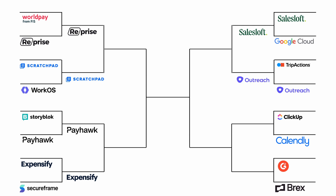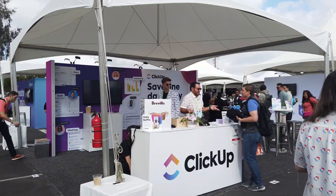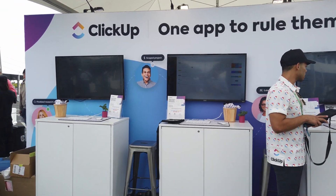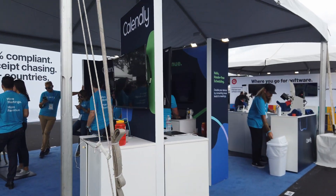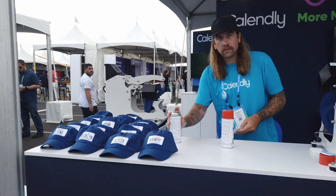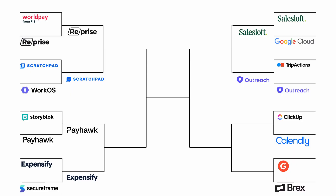Next up, ClickUp versus Calendly. I really like the ClickUp booth — they had a coffee machine every single morning and the line for this, oh boy. And their team had the coolest outfits by far. Now, the Calendly booth is another one that's really striking. I love the fact that the staff really pop out against their background. While most sponsors were mainly using one side of the booth, Calendly made use of both sides, providing swag and having conversations on two fronts. Another super close matchup, but personally I prefer the Calendly booth.